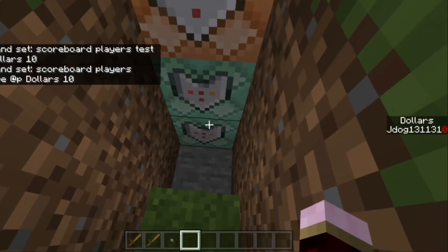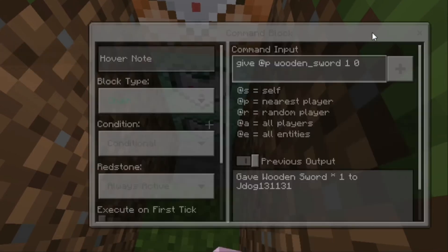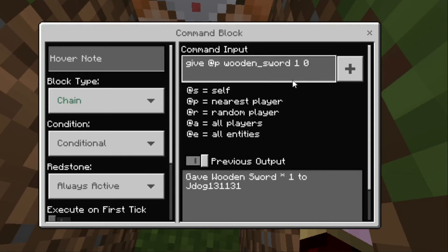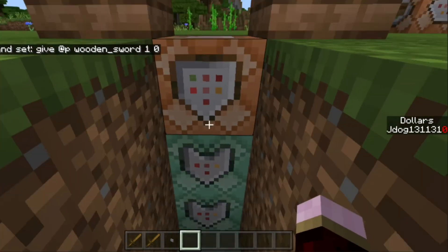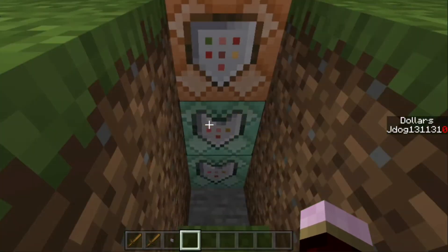The third block is where you give the player items — I've kept it to a wooden sword. The command is: give @p wooden_sword 1 0 — giving the closest player one wooden sword. Keep this as chain, conditional, always active. If you leave it unconditional, it will give the item even if the player doesn't have 10 dollars, bypassing the check.